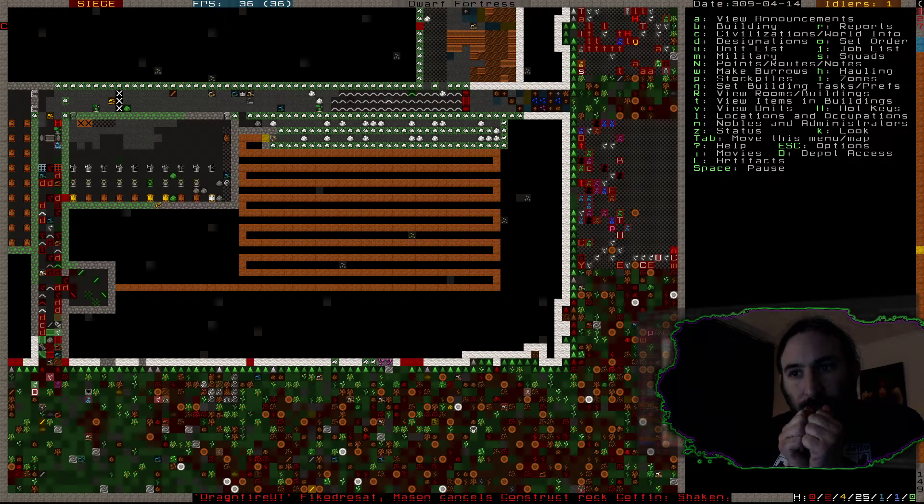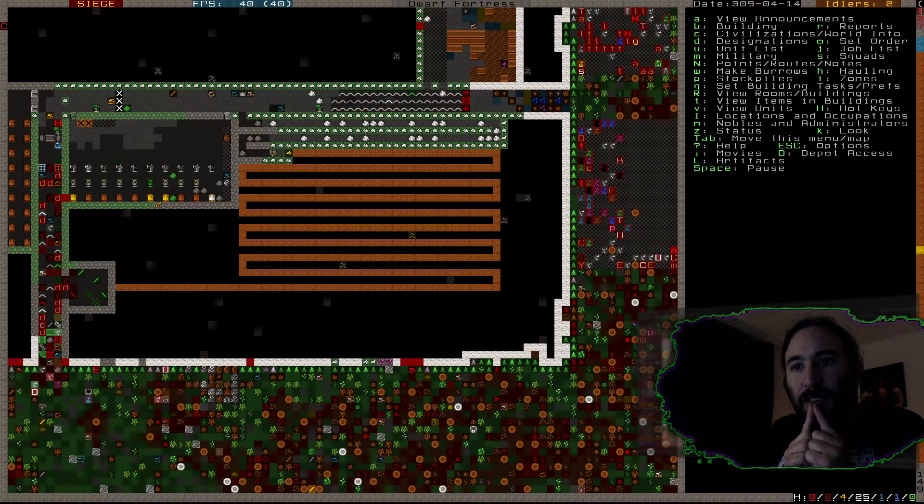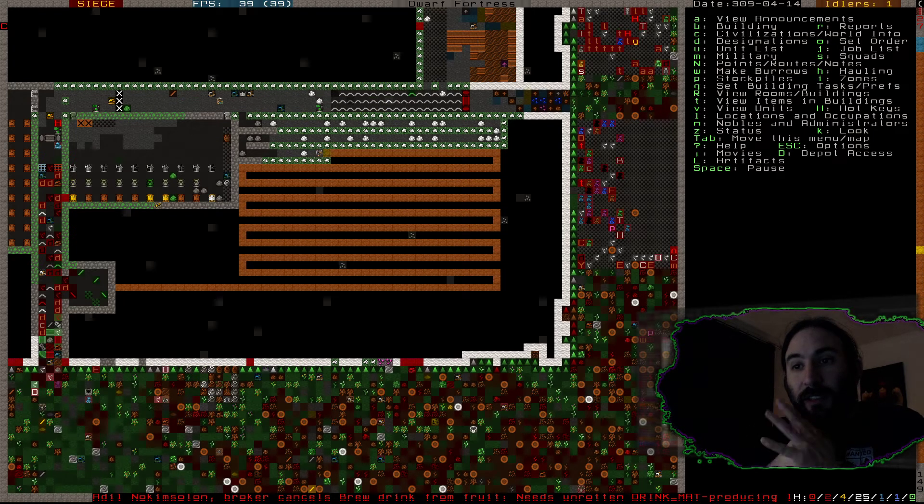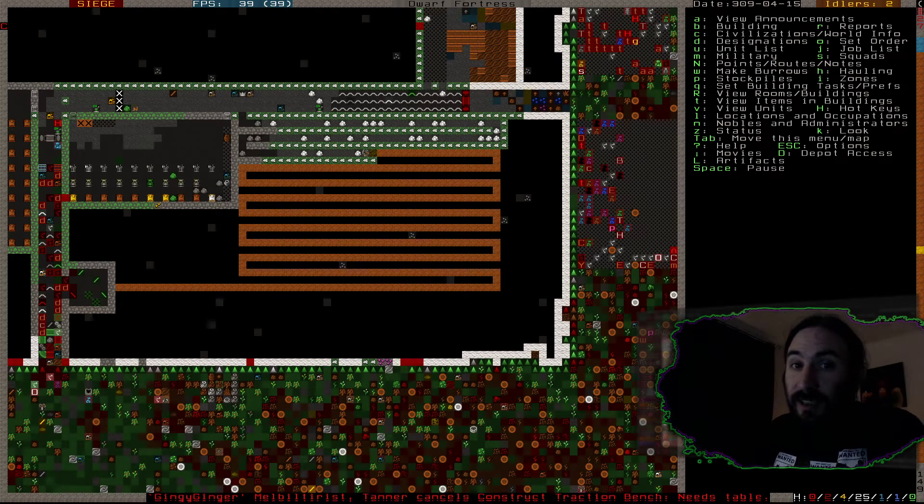We do have an infinite supply of sand, and we do have magma. We could make some glass workshops and start creating spinning green glass discs for traps — I know people are very keen on those. I would also like some traps that could affect Forgotten Beasts, so maybe we want to put some spikes in this tunnel too. If we open this up to the surface without anything blocking it — only traps — then Forgotten Beasts will be able to make their way through, which is frankly suboptimal. We're not going to be opening up to the surface just yet. The traps are going in pre-opening.